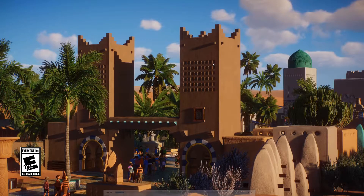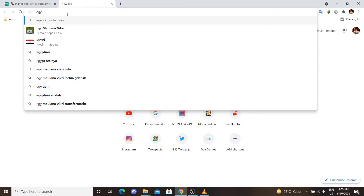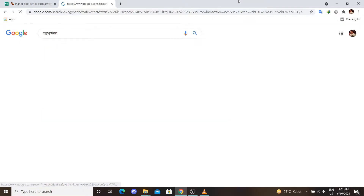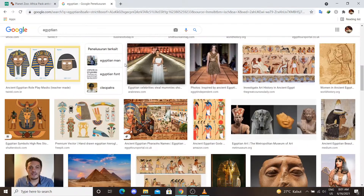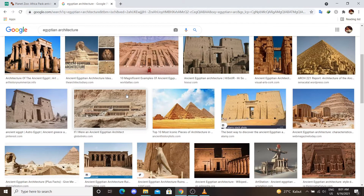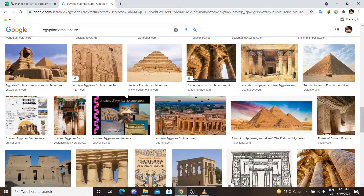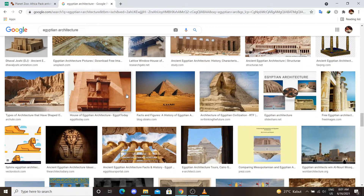Bangunannya terbuat dari lumpur gitu. Kalau kalian Google 'Egyptian', kalian bakal menemukan arsitektur-arsitektur seperti itu — arsitektur yang kebanyakan dari tanah atau dari lumpur. Kalian bisa search sendiri, atau kita search 'Assassin's Creed Origin' — nah seperti itu teman-teman, kalian bisa lihat sendiri.